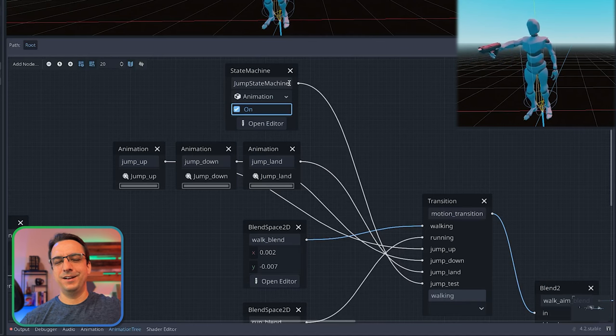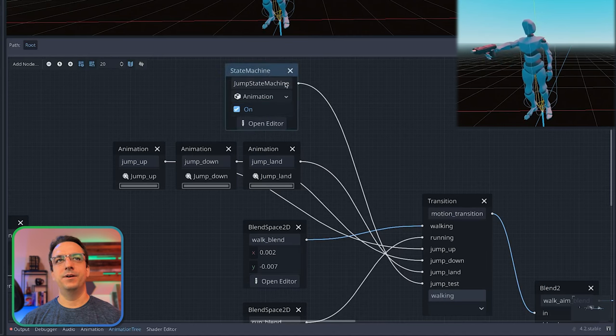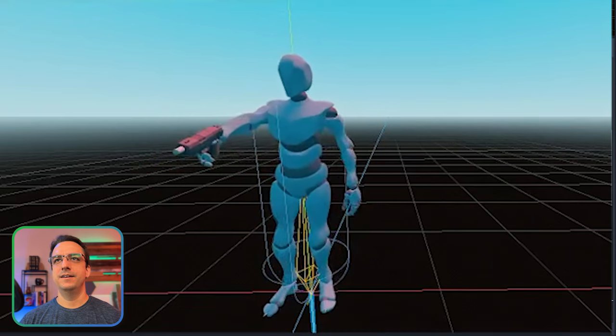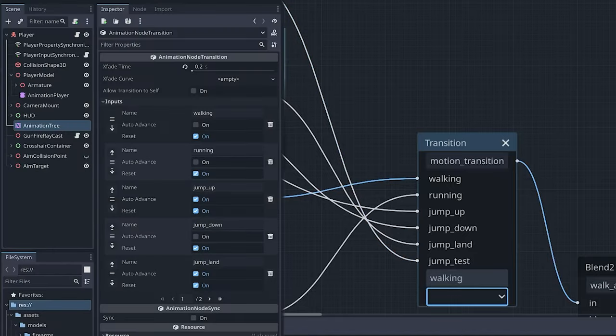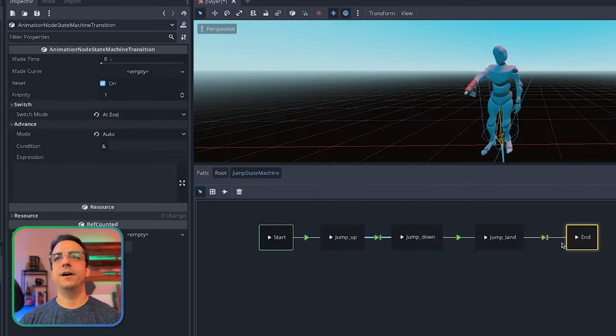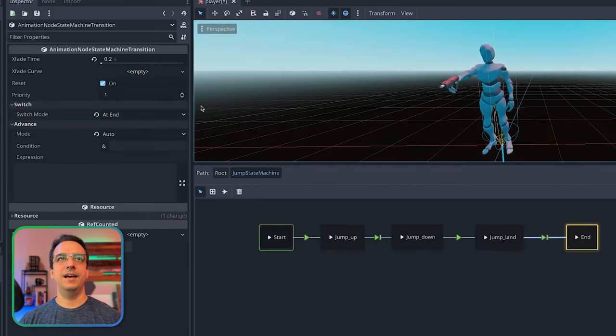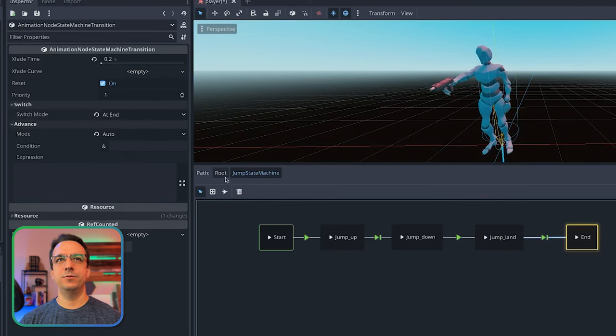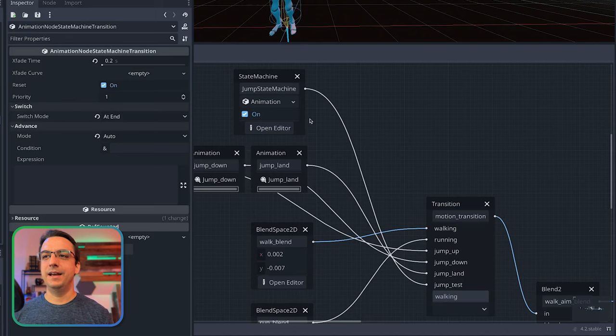If I go ahead and satisfy that condition - and this is great that Godot added this, it allows you to really test out your conditions - I hit that and he lands perfectly and goes right back to walking. But if you notice, his arm kind of flung out for a second. That little arm thing really got me for a minute. I was stuck on that for a while. If you watch it again, his arm flips out. In a previous iteration, I had the fade time set to zero.